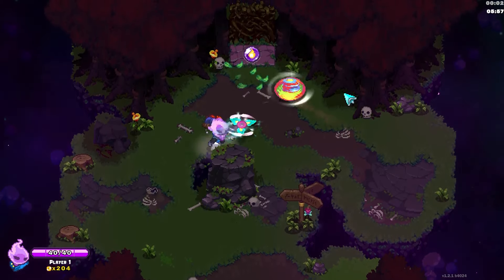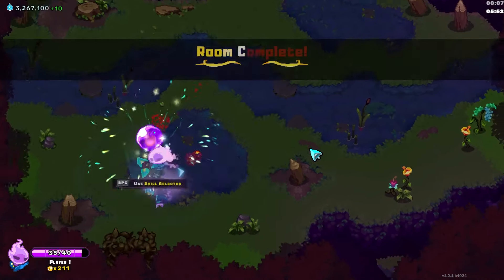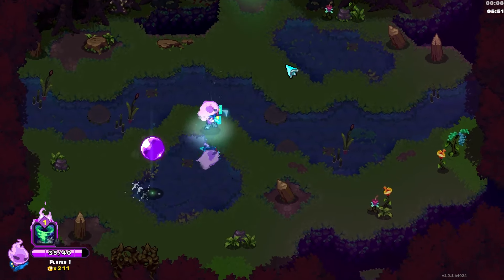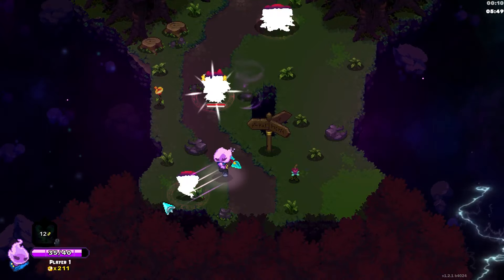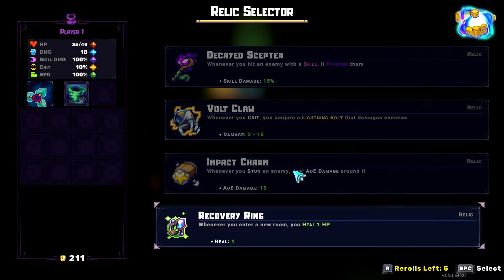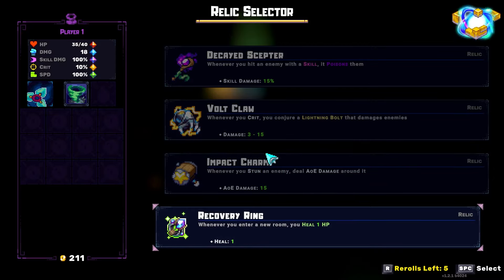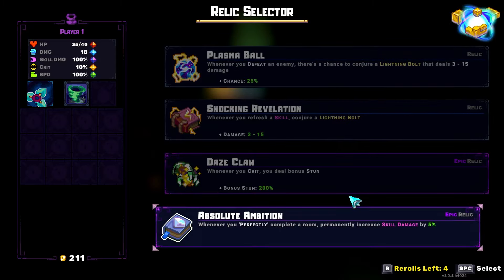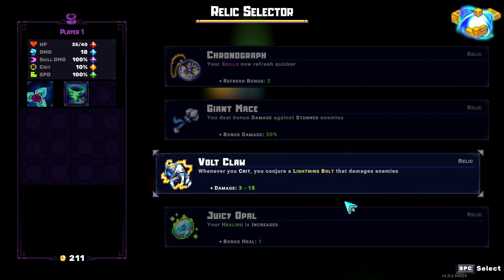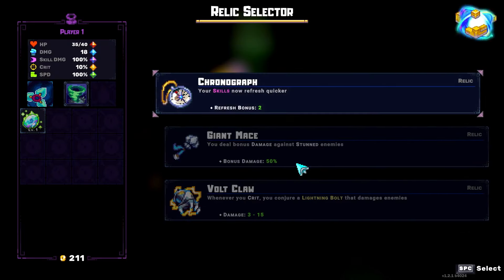The goal of this build is to get a healing slash crit-heal build. On the first selector, if possible, we're going to go for a Rejuve Glove. Razor Wind just has a lot of DPS, so it's really easy to clear waves of enemies. We're going to hold out for Cyclone, which is the best. Gold Claw is another way to go, because Razor Wind starts with 10% crit, but I want to try for the Rejuve Glove if possible.